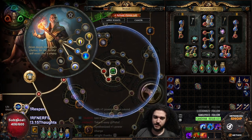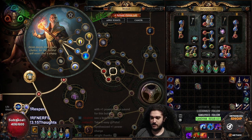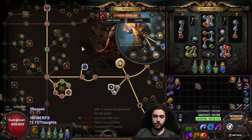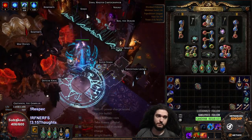I am using an Unnatural Instinct here, which is like a 4x jewel you do not need by any means — this is pretty much just for quality of life. And then I'm using a Clear Mind until I get my Watcher's Eye. At the moment we are running 58% Mind over Matter; with the Watcher's Eye it will be 68% MoM.